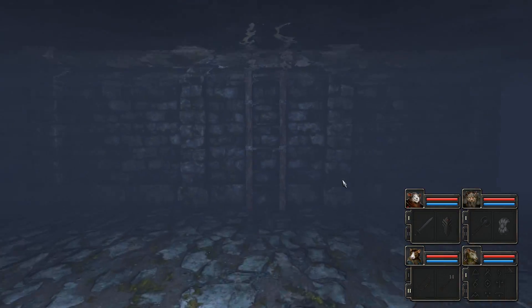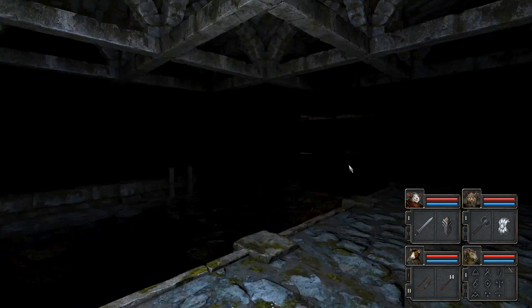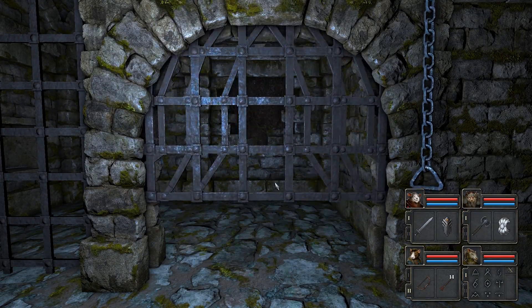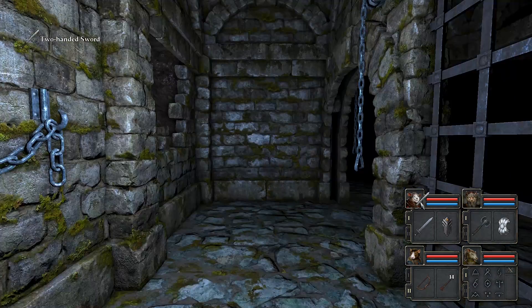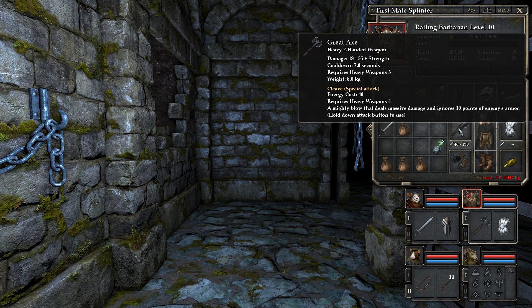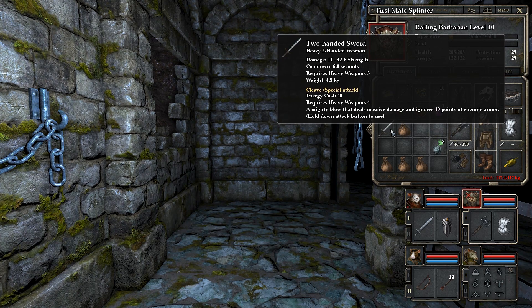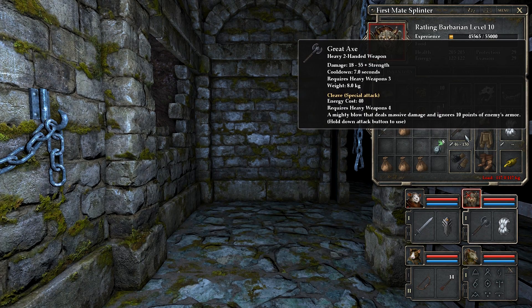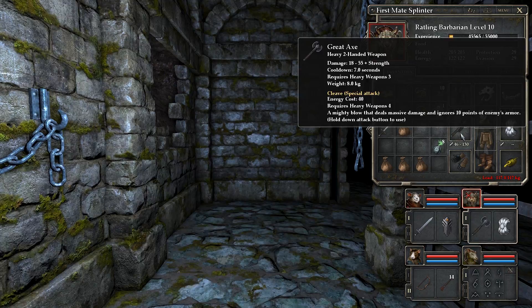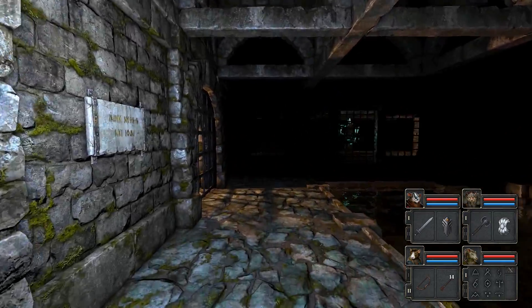We haven't fully explored this area so there's still anything that could happen. We got a key that I think is gonna help us explore this area down here, which is excellent. Also, check that out - didn't open that the first time for whatever reason. We have a two-handed sword, 14 to 42, versus the great axe at 18 to 55. They both have the same special but the sword is slightly faster with a lot less top-end damage. I think the axe is probably still better - we're gonna stick with the axe.